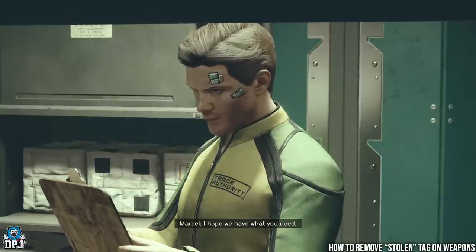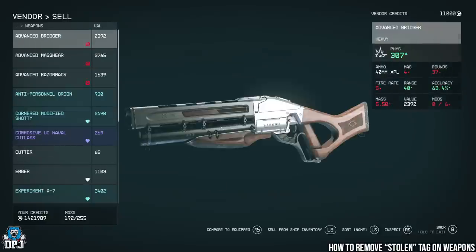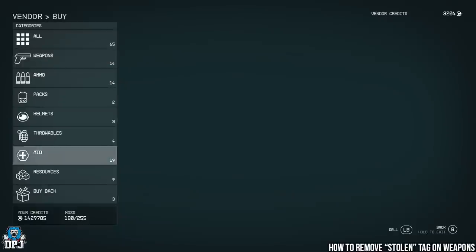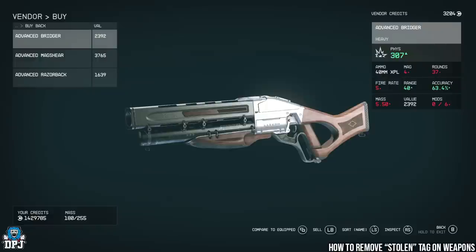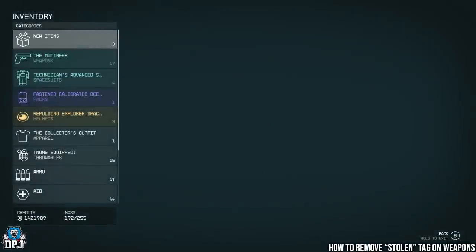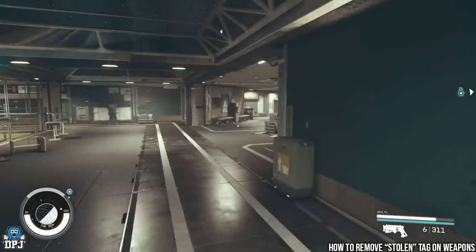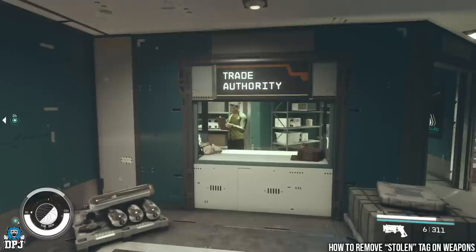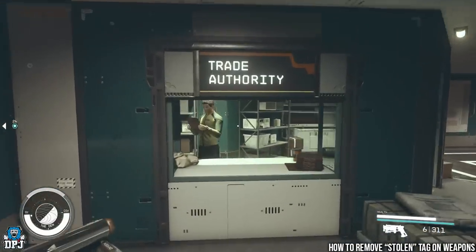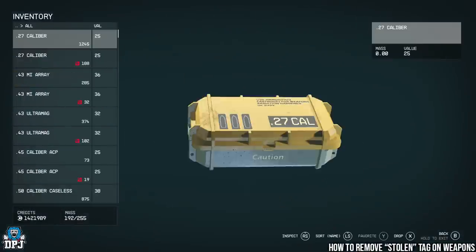Press B once and go across to 'buy,' then go to 'buy back.' You'll see you can buy the weapons back for what you just sold them for. Now when you look at them, they don't have that stolen tag — gone. This means when you go back to that planet, security will take your 8k bounty and may throw you in jail, but they will not take these weapons. Just make sure you don't have other stolen items on you — they will take those.